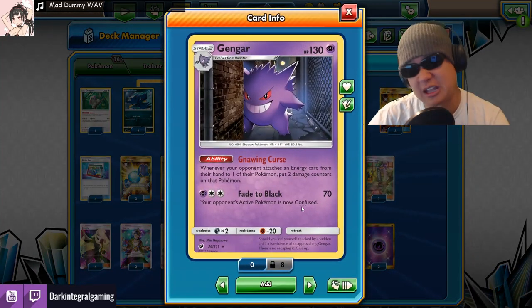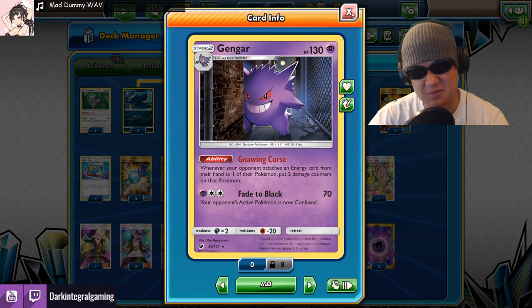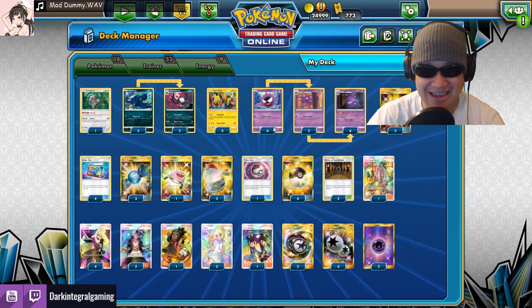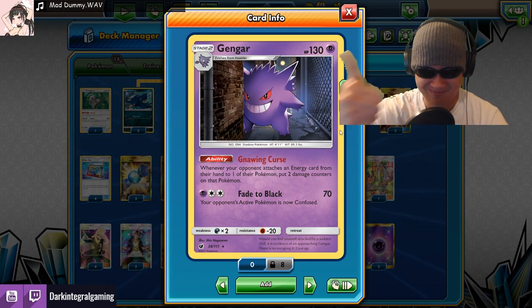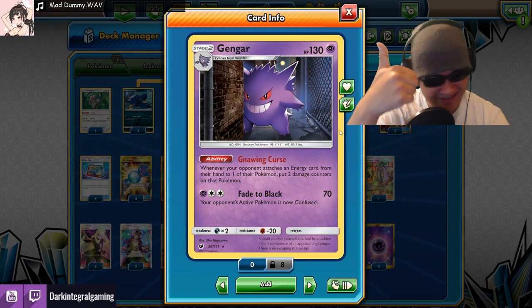I do have the energies — they can attack too. I have the confusion. So that is it! Let's go — it's Halloween. Let's go feed some candy. You bet this is gonna work? You bet it will.